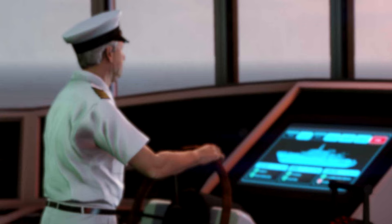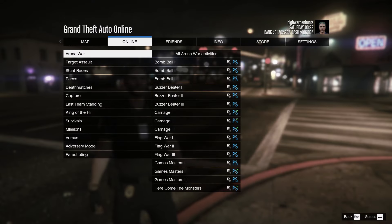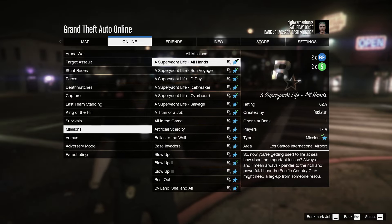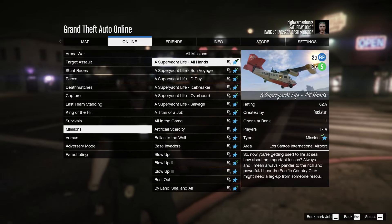To start these super yacht missions, you can go to your super yacht and enter the main bridge. There'll be a blue circle and you can talk to Captain Darcy to start these missions. Another way to start these missions is to open up your pause menu, go to Jobs, Rockstar Created, Missions, and you can start any one of these six super yacht missions.